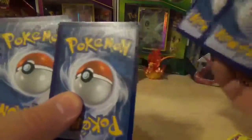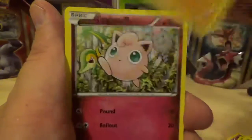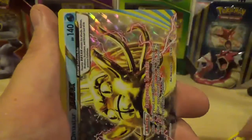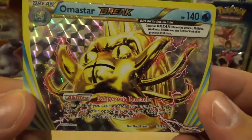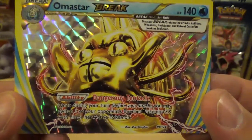Alright, so we've got a Focus Sash, Jigglypuff, Fennekin, Snivy, Whirlipede, Wormadam in one of its many forms, Servine, Shauna, and — oh! — almost our Sharpedo BREAK! That is awesome looking with the ability Dangerous Tentacle. That is awesome looking right there!